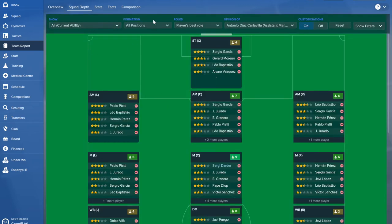I set everything on current ability in squad depth, not picking a particular formation — I put it on all positions and the player's best role — so I'm not squeezing anyone into different roles. I just want to see how the players are in their best positions and best roles, and the opinion is of Antonio, the staff member we trust. Quite early you can see you've got a number of strikers who are very decent — three and a half stars. You generally want to build your team around players who have three and a half or four stars and above, as those are likely your star players.